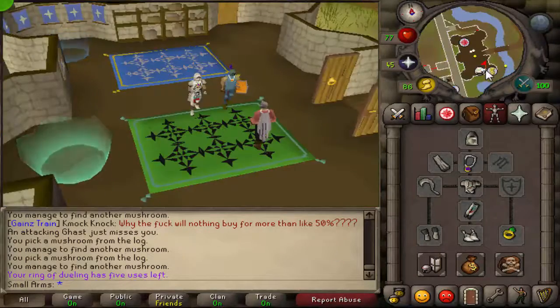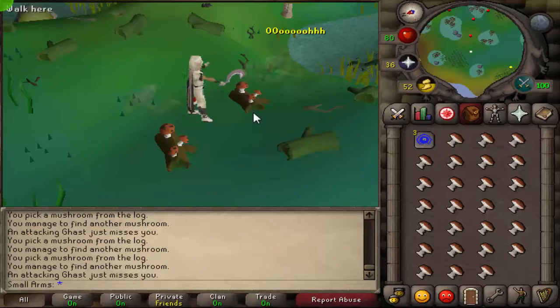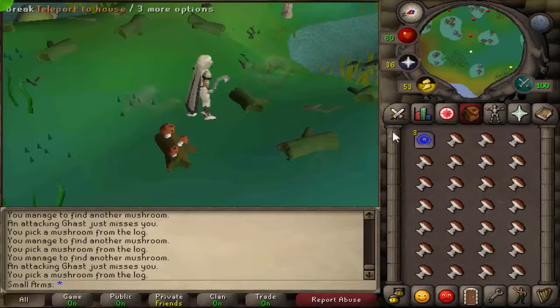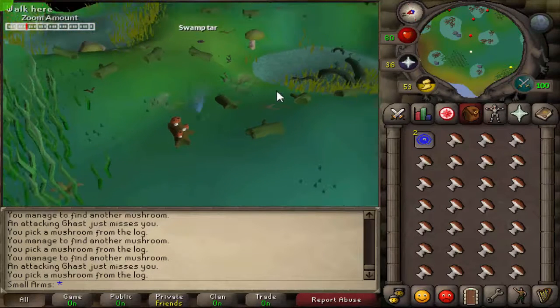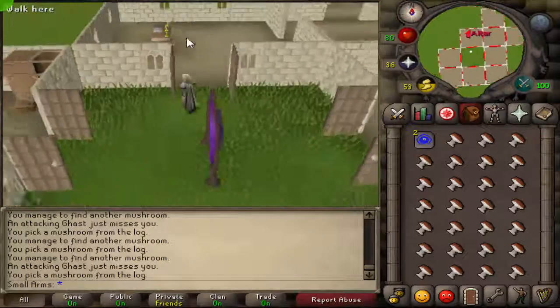I basically only use about 25 to 30 prayer points per trip. Here I'm showing you how many I got at the end of the trip, and I'm going to sell them to show you guys how much they're worth.